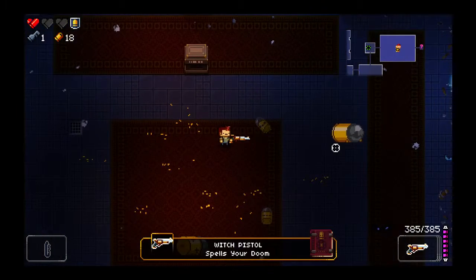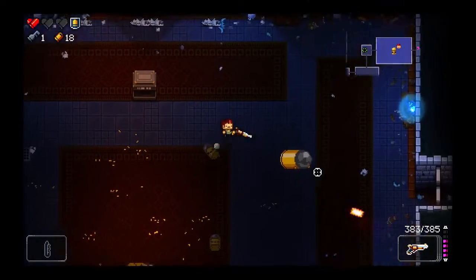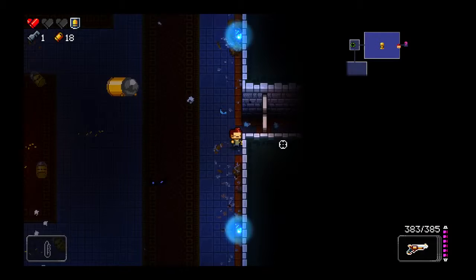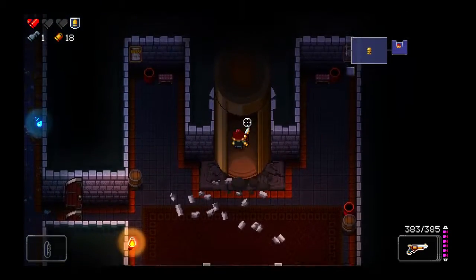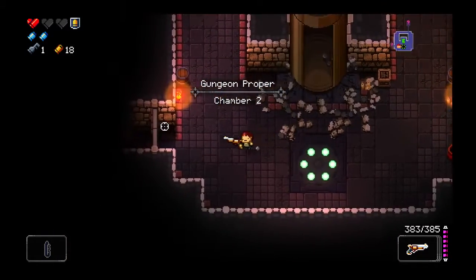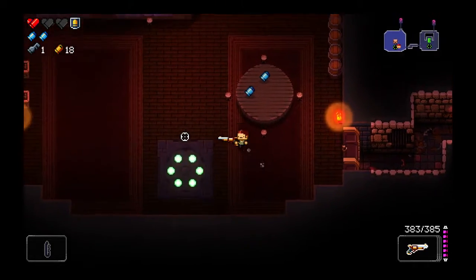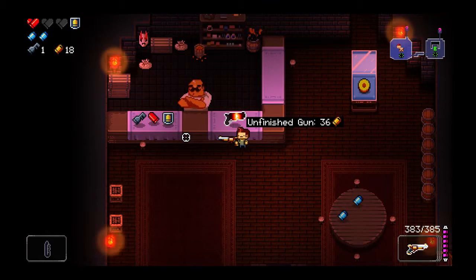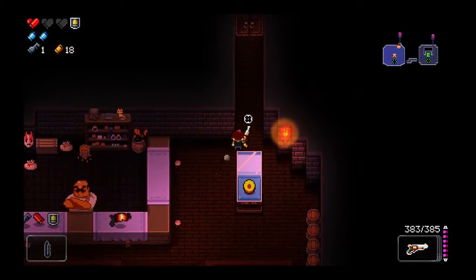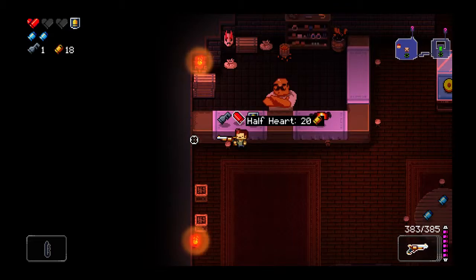Witch Pistol, spells your doom. Chance to transmogrify - interesting. I don't think we can afford to buy anything, so let's just head downstairs. I can only take two more hits before I die, so this is going to be a little interesting to see how far I can get here. On the second floor, things definitely start to ramp up quite a bit. We got the shop already - that's actually really nice. Unfinished Gun, Prime Primer. I might just want to buy health, to be honest.